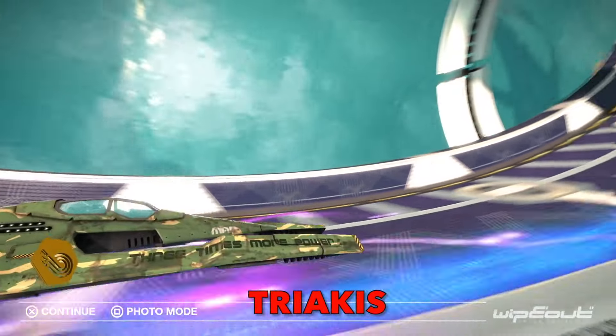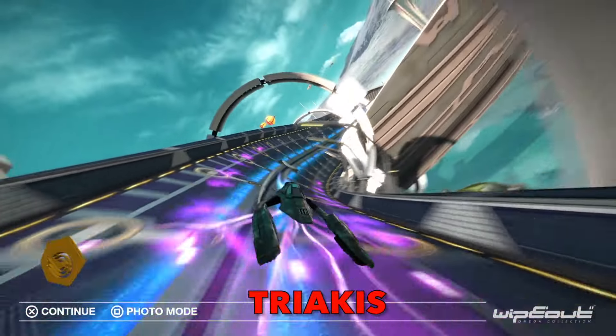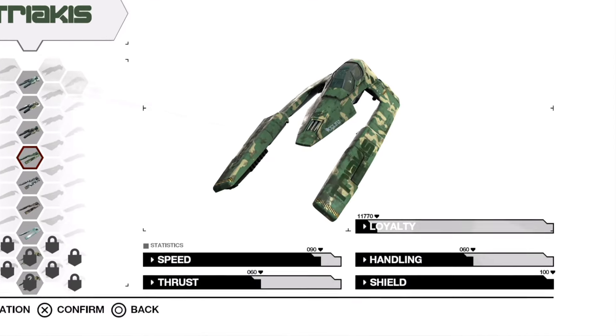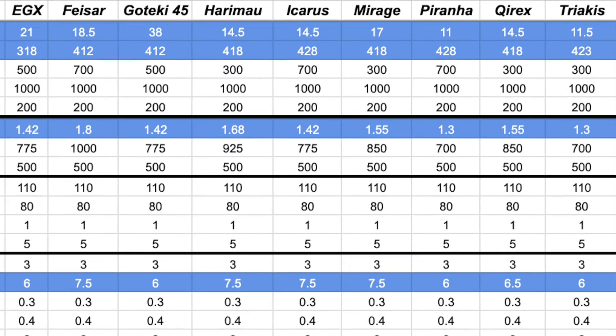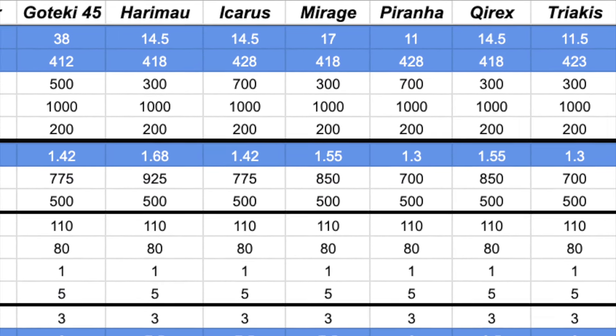Triakis: When the conglomerate of three different arms manufacturers came together to make an anti-gravity racing craft, the Triakis ship was the result. The team's stat profile is comparable to that of Piranha, except for having maxed out shield instead of speed. Even the hidden ground grip stat is comparable to that of Piranha, even if Triakis actually has a higher acceleration value despite both teams' thrust value of 6.